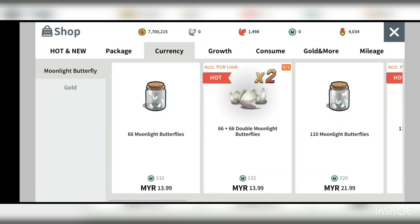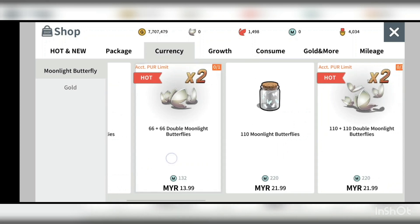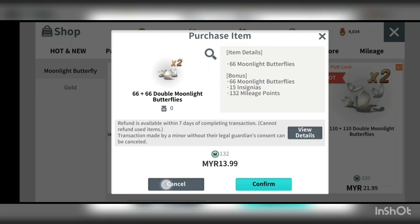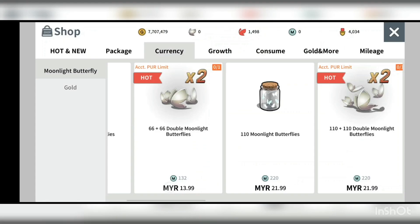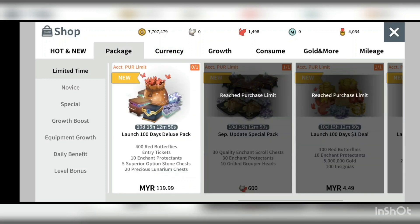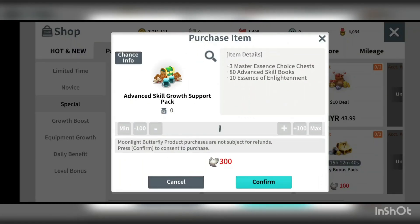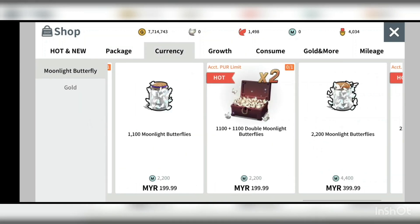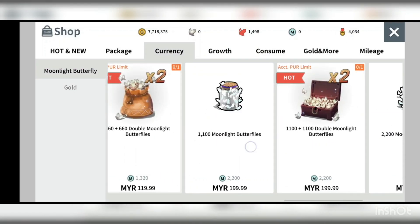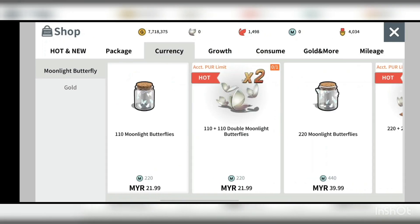An important thing to purchase is currency, but do not buy currency without bonuses. There's a capped purchase limit for butterflies — it's like a 1+1 deal, so you get 66 plus 66 moonlight butterflies, along with some insignia and mileage points. Use the white butterfly on things like the weekly limit — the add-1 skill growth support pack for the skill book. If you're a real spender go for the expensive options; otherwise opt for the cheaper versions.